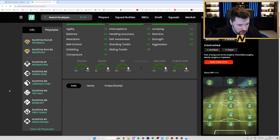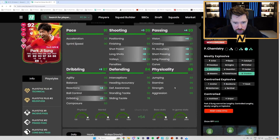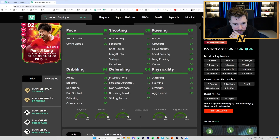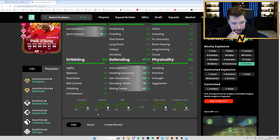Incredible play styles, great dribbling, good physical, good pace. For the chem style on the 92 — maybe an engine for pace, dribbling and passing. Or maybe a shadow — his interceptions and defensive awareness are pretty good, shadow gives great pace, great dribbling, and top-end defensive awareness. I'd be surprised if this card maintained this price though.